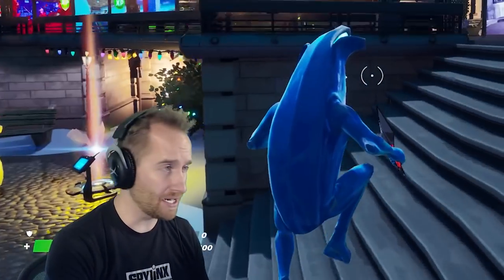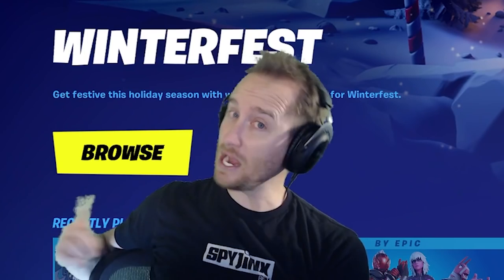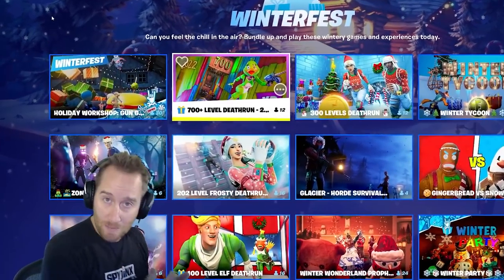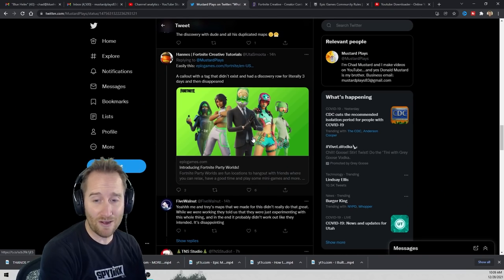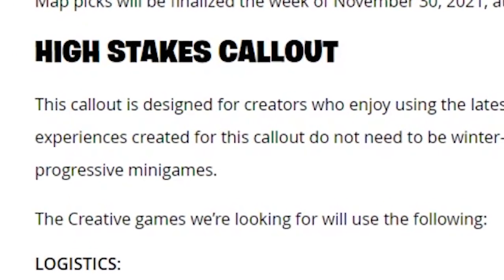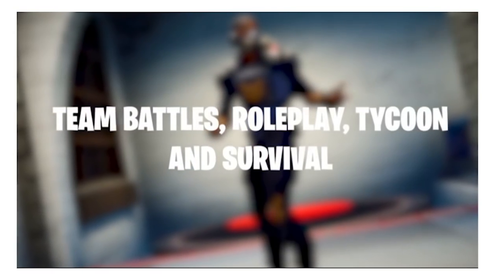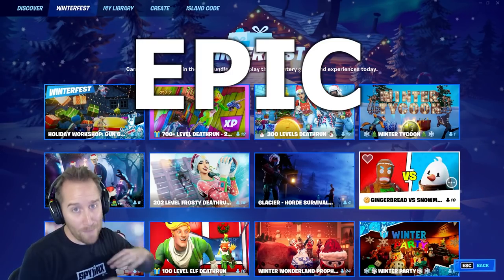Epic has really struggled with their different callouts to the community. Currently you can see the Winterfest callout on the Discover tab — this is a time Epic did really well. But some people pointed out the example of party worlds, a callout Epic did where we saw submitted maps for maybe two days in Discovery. They did the same thing with high stakes callouts — we haven't even seen that at all. These creators put a ton of work into these maps, and we also had the Summer callout featuring maps that had nothing to do with summer. The Winterfest was done really well, but a lot of these other callouts were an Epic fail.